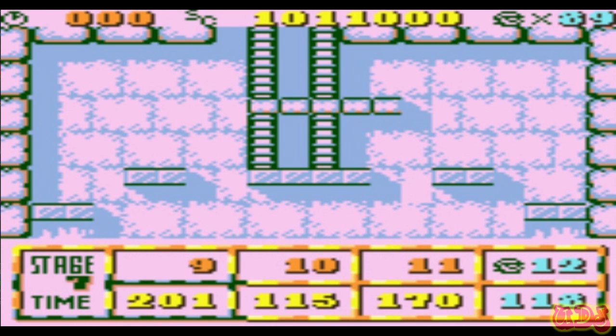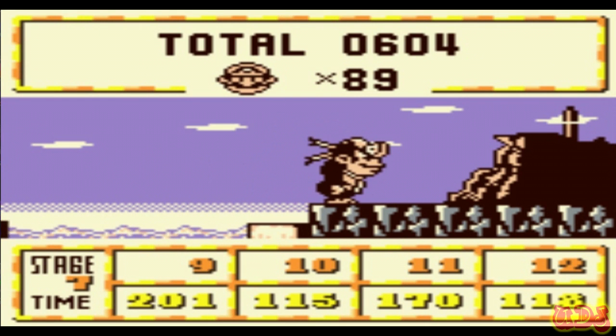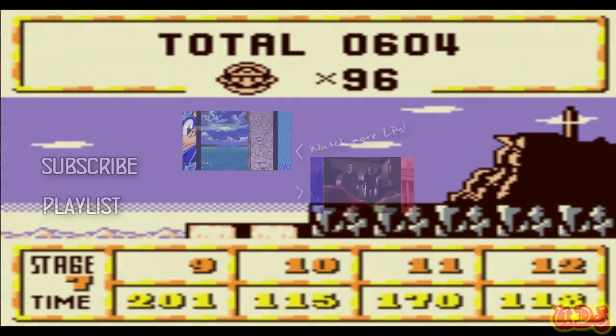Holy cow! Like I said, this is where the game really starts to ramp up in difficulty — or at least as difficult as an E-rated Game Boy game from 1994 can be. That does it for the Iceberg and we're heading for the Rocky Valley, which is the longest level in the game. It's gonna be a very long episode — four sections of four levels instead of the usual two or three. We're gonna hit 99 lives so we'll be ready for it. Thanks for watching, see you next time on Let's Play Donkey Kong '94.